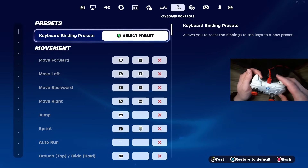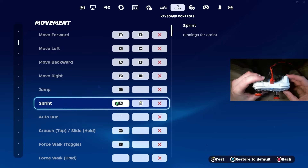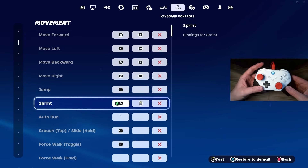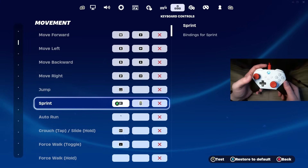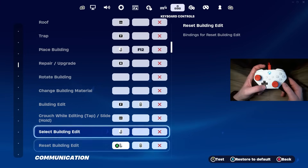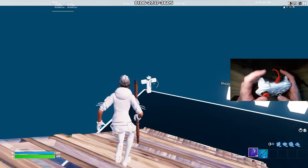I see some of you picking up controller scroll wheels and asking how to use them. I have the middle mouse button from the scroll wheel bound to my sprint — I just press this little button on my controller scroll wheel attachment to sprint easily while keeping all my D-pad binds. For building edit, set that to scroll wheel down, and your reset building edit to scroll wheel down as well. Then in-game, you can scroll wheel to reset your builds on controller.